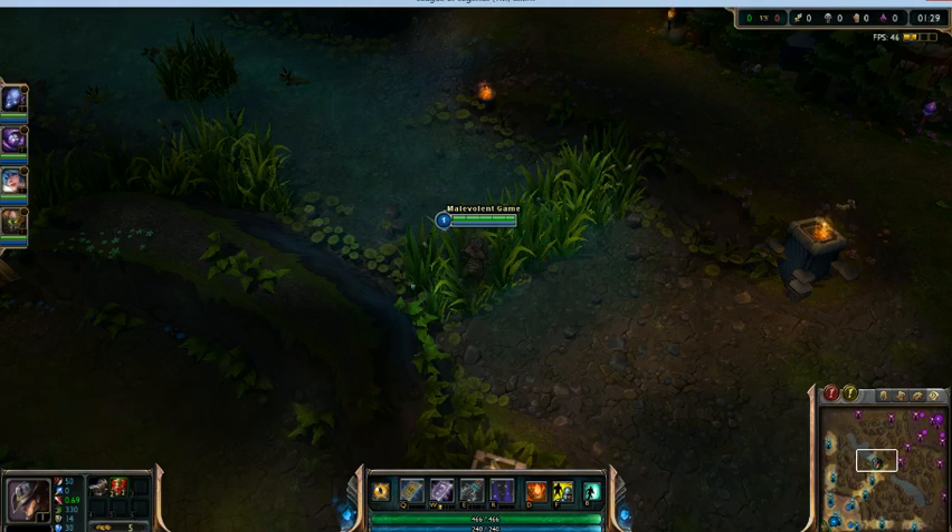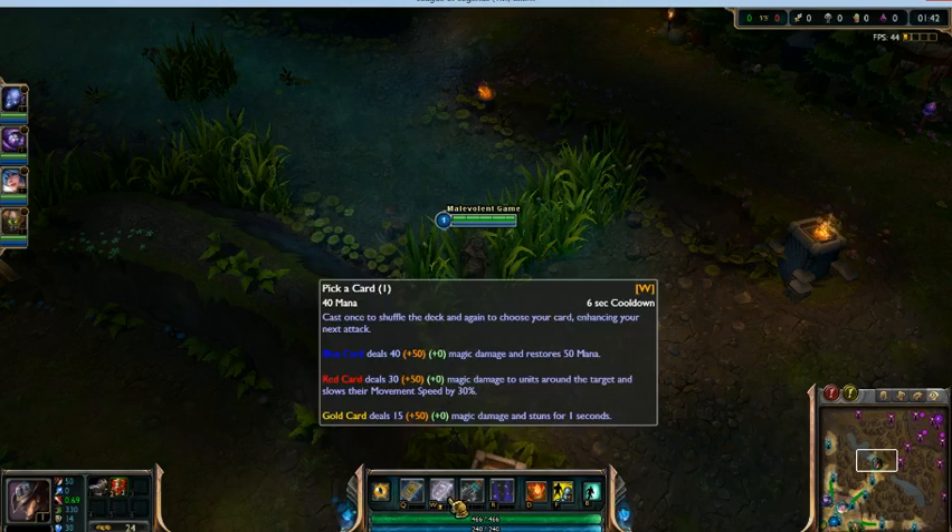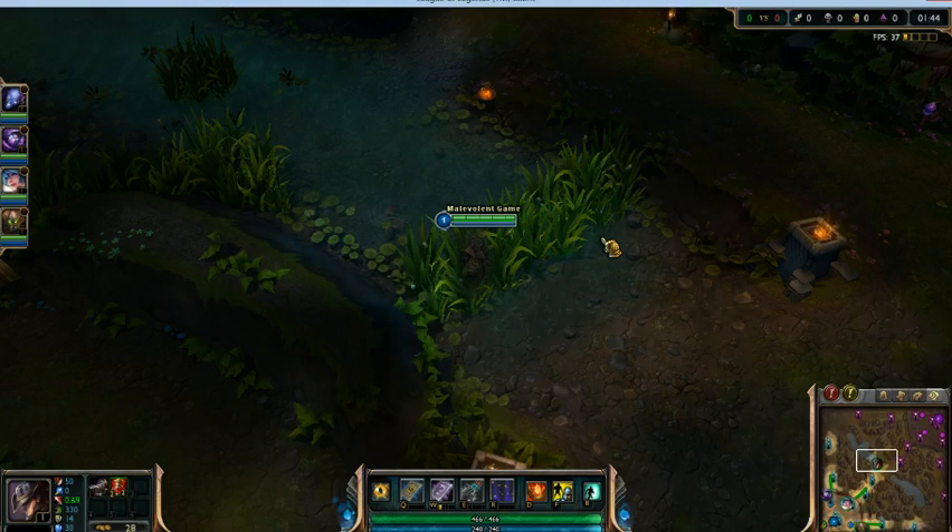As you see here, instead of starting with the rings like I normally do, we're going to start with the Brawler's Gloves for some critical strike chance, and build up our W instead. Hopefully this works out.